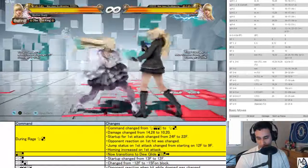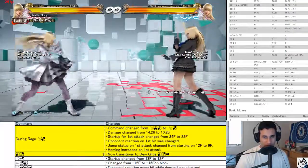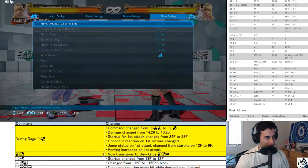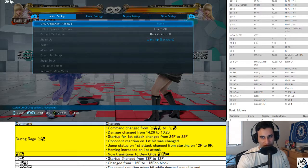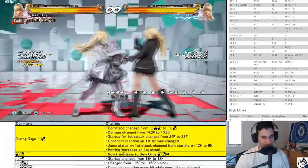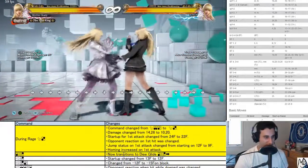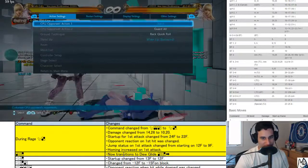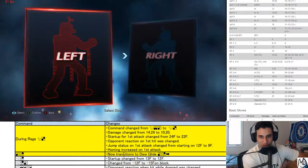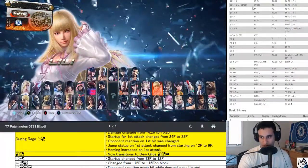Her game around dew glide got better. Overall she seems slightly better. A lot of people said she got crazy better — I think it's partly because the 12-frame knockdown punish is insane. She still seems like primarily a two-out-of-three monster, but she did get better. Down back 3 you might see quite a bit more. Root of Evil is probably her best option off certain setups. Good for her, anyway.